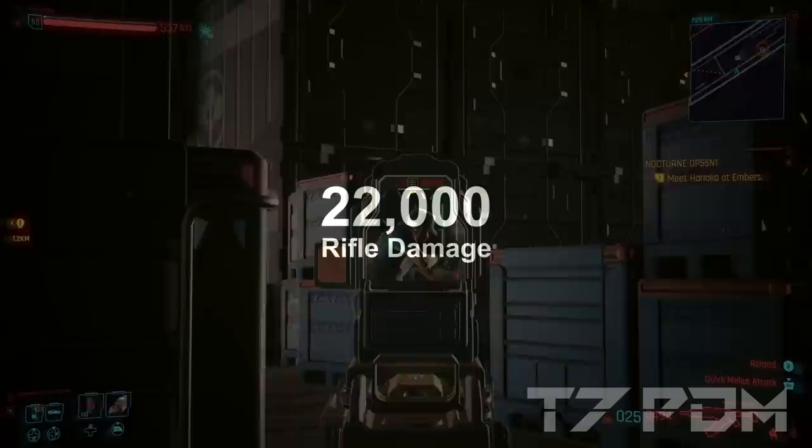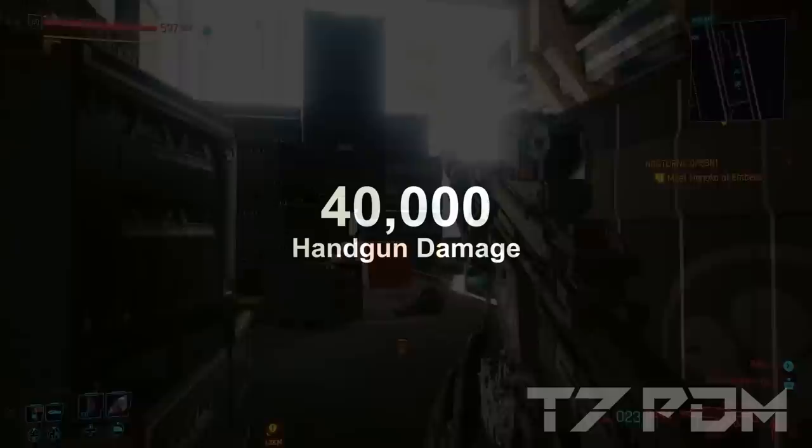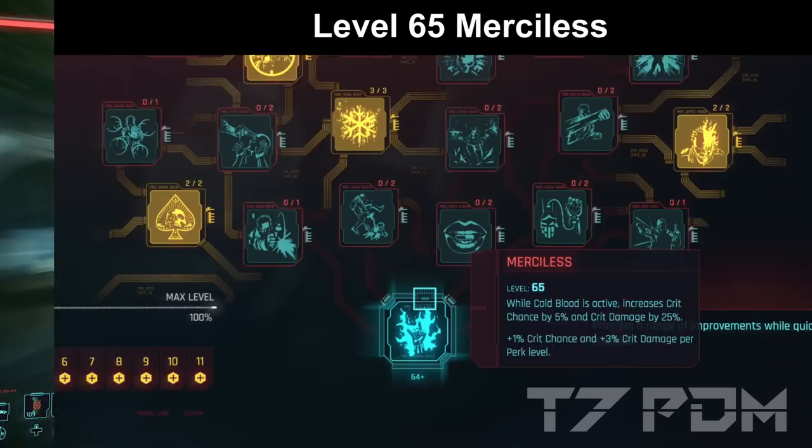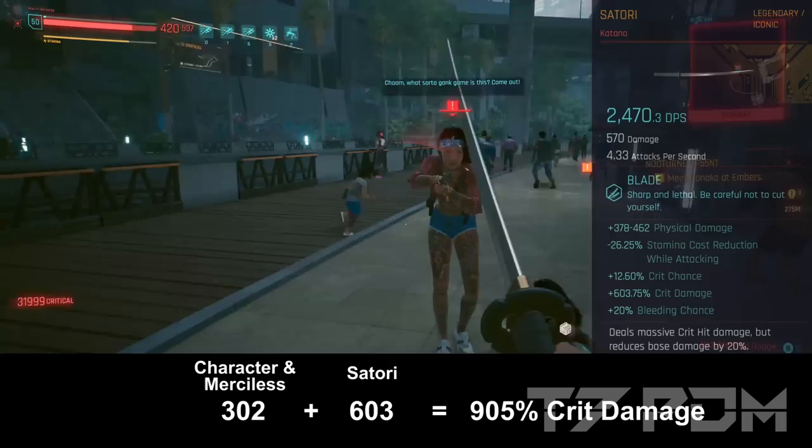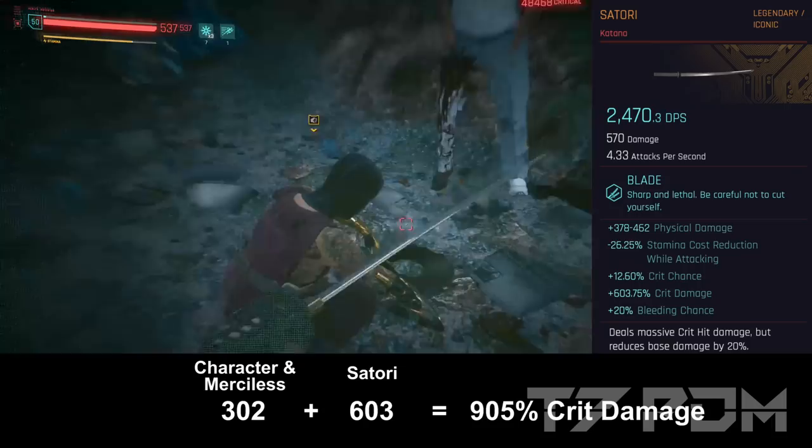You will also deal over 23,000 damage with your rifles and even over 40,000 damage with your handguns — you will literally be shredding nuts and bolts out of the chrome of your enemies. That is mainly because we are going level 65 on Merciless, turning every single shot into a critical hit with over 100% crit chance during Sandivistan and 302% critical damage. And when you combine that with the Zatori, which has 603%, you will get a nice and juicy 905% critical damage for all your melee attacks.